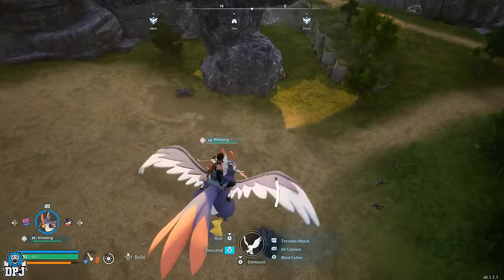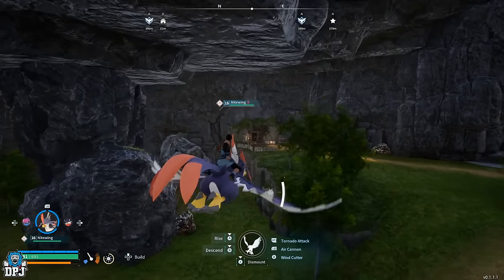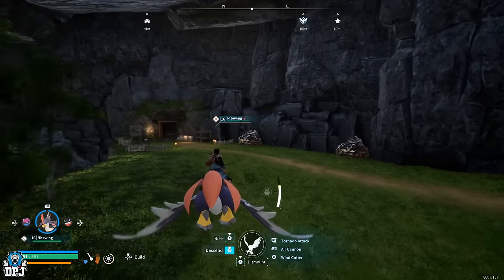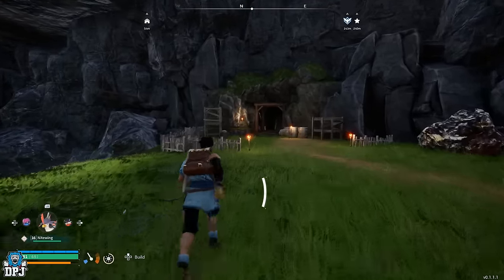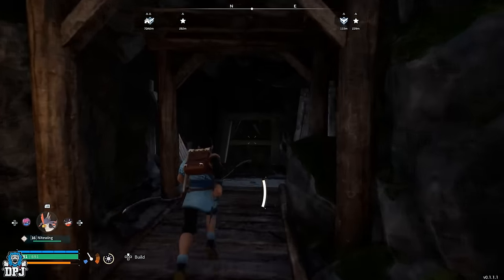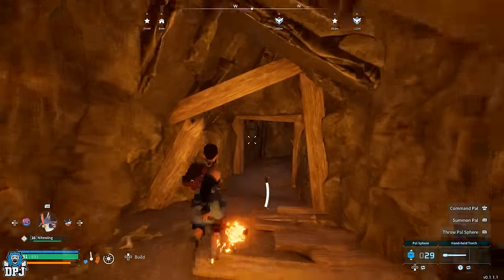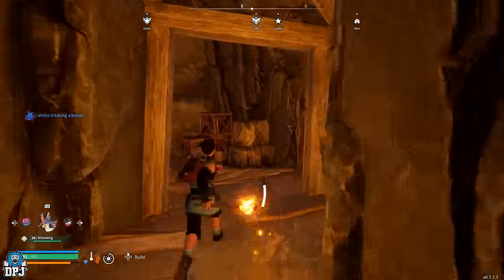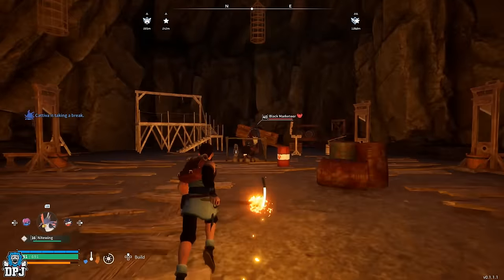You can see exactly where I'm at. There are a few bandits down here trying to take you out, but if you come this way you can see that little glimmer of light - that's what got my attention. I thought, 'oh, what's that over there?' Come this way guys. You will need a torch because it's pretty dark in here.